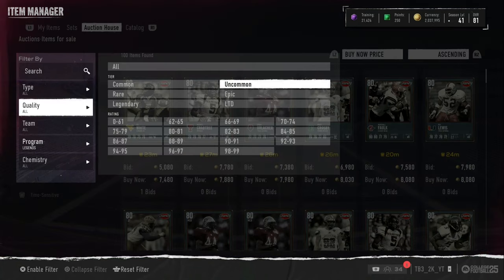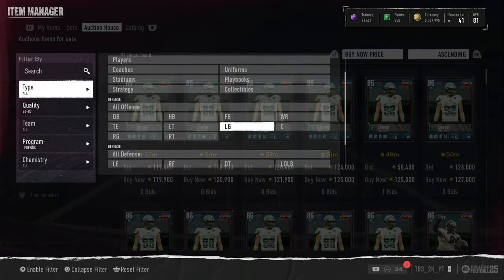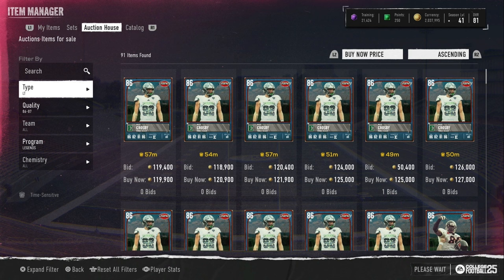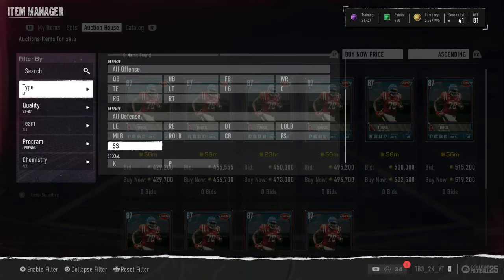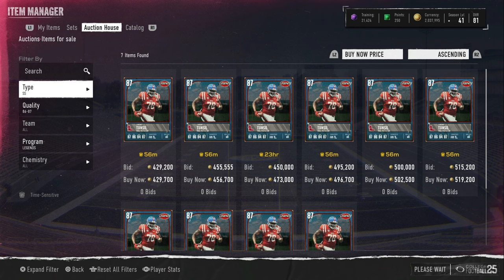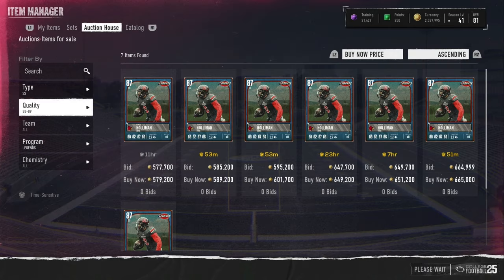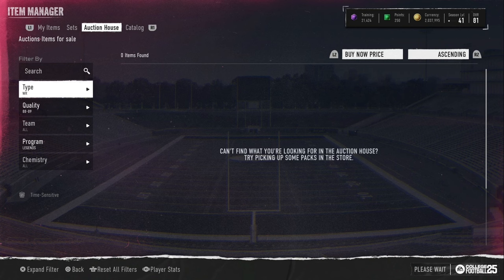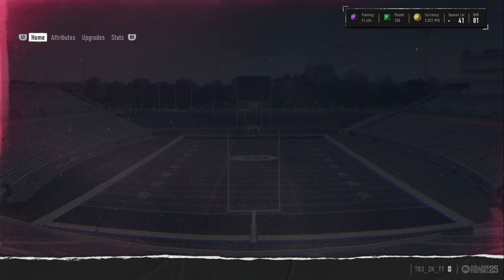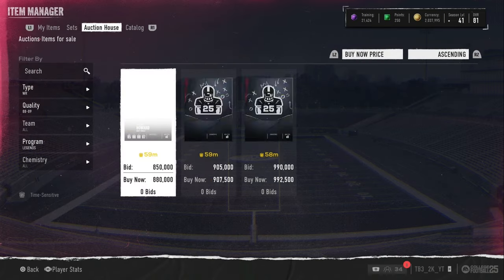We gotta go over to 87 to 86 first to check out Tunsil — he is going for around 430, very expensive right now. The safety is going around 580. The receiver is going for a lot because he's LTD and he might be the best receiver in the game right now, at 880. He's very comparable to Luther Burden.